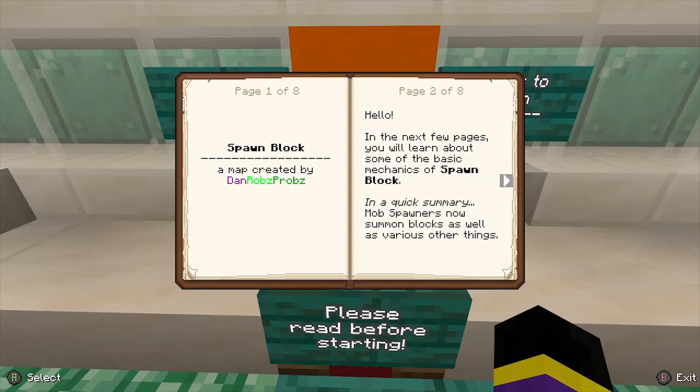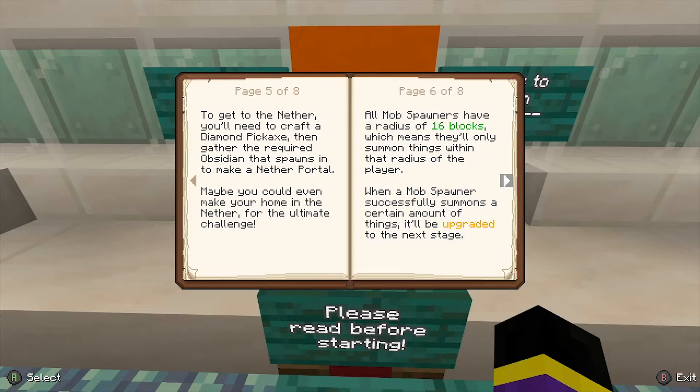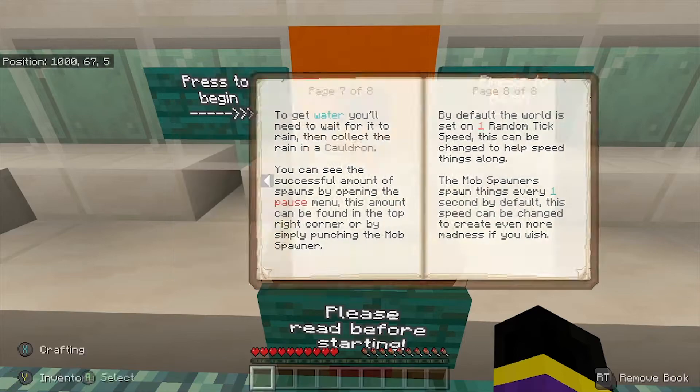Spawn Block — a map created by Dan Robs Probs. The intro book says that in the next few pages you'll learn about some of the basic mechanics of Spawn Block. In a quick summary, mob spawners now summon blocks as well as various other things. I'm going to leave it on screen so you can quickly have a read — pause it and stuff like that.